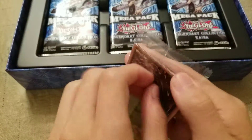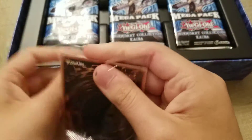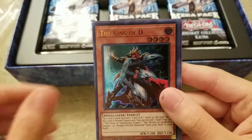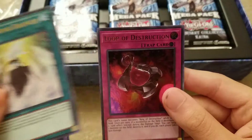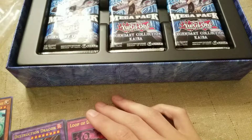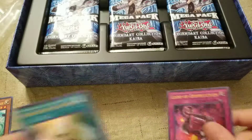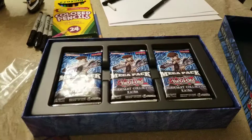So the promos that every set comes with are the Goddess of Sweet Revenge, the King of D, the Destruction Dragon, Dragon Revival Rhapsody, and Loop of Destruction. I'll have these five off to the side.